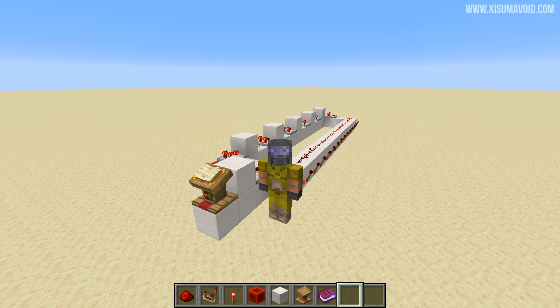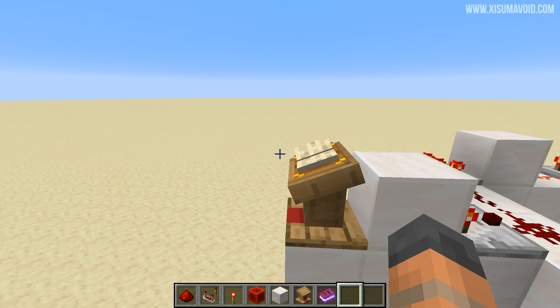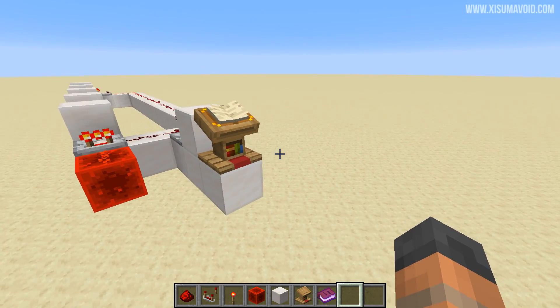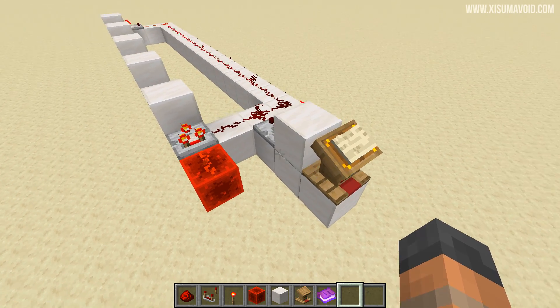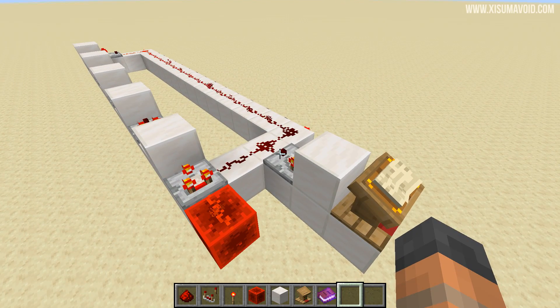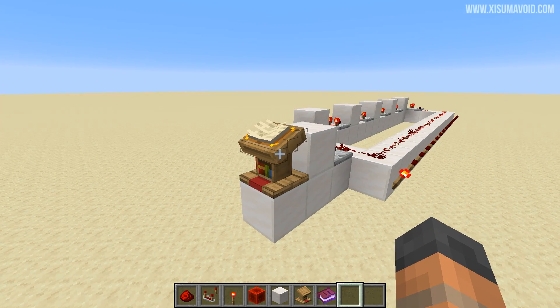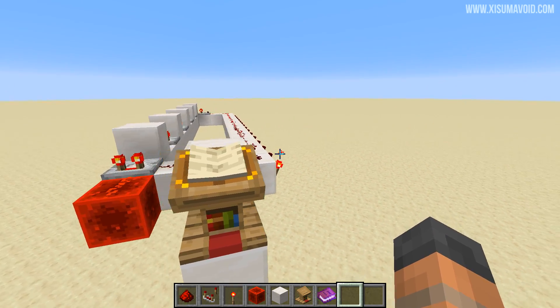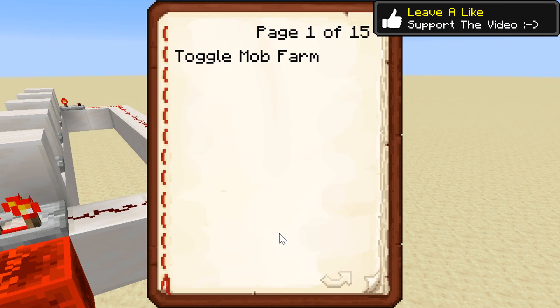Hello everyone and welcome back to another Minecraft tutorial. I have a redstone contraption for you that takes advantage of the lectern block. This is part of Minecraft 1.14, and in snapshot 19w02a this was given functionality with redstone, which we are taking advantage of to create a sort of command control center where you will be able to use the lectern to activate things in and around your base.